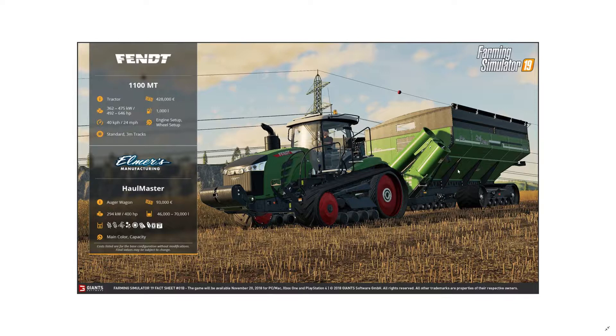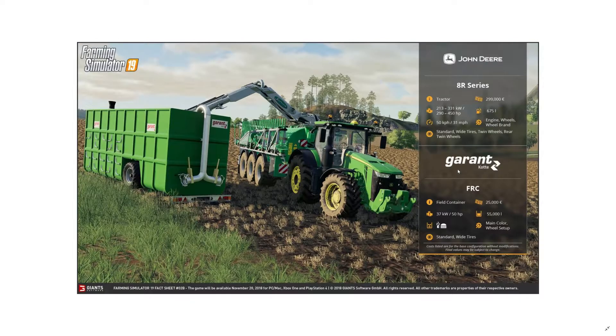The other one is the Elmer's Hallmaster auger wagon at 93,000 euros. It has a flexible capacity between 46,000 and 70,000 liters and accepts a whole bunch of crops plus solid fertilizer and seeds. It doesn't accept cotton, but everything else is fair game.